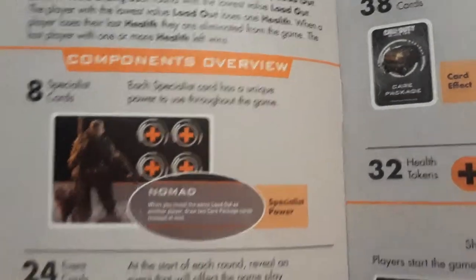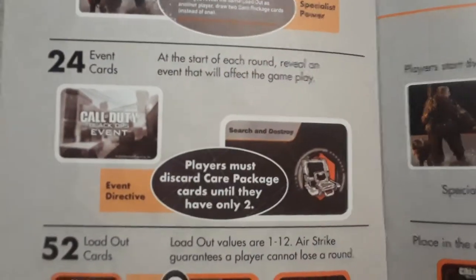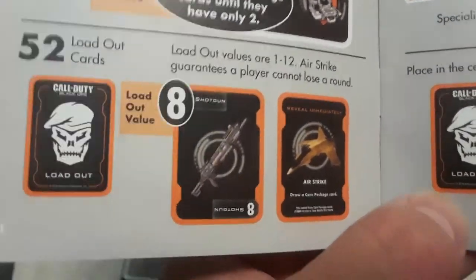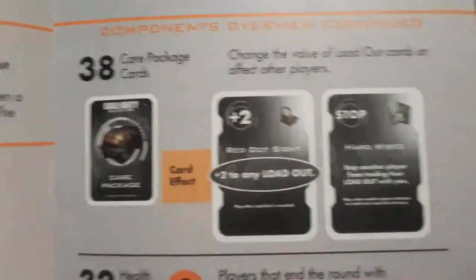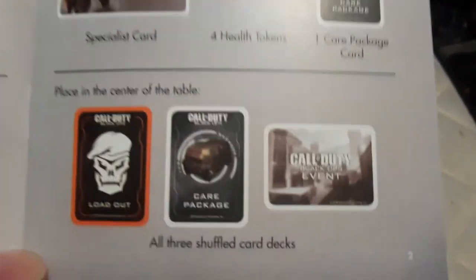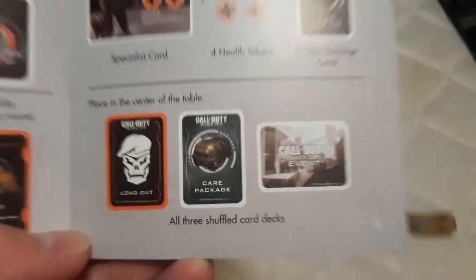Components: you've got 8 specialist cards for the different characters, 24 event cards for different events, 52 loadout cards for the different loadouts, 38 care package cards for the care packages, and 32 health tokens for your health.